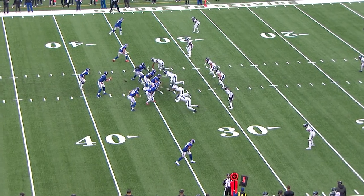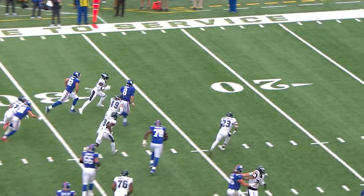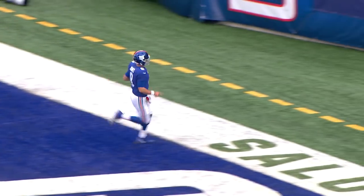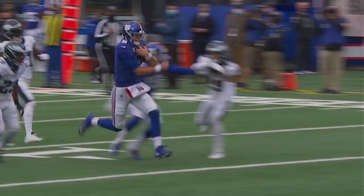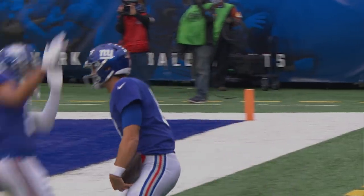Two receivers left, one to the right. Jones out of the gun — hand off Gallman, runs right in — no! Jones keeps it, he runs left to the 20, 10, 5, and he's in for the touchdown! 34 yards for Daniel Jones. He faked me out again. Jones faked to Gallman, went around the left end, and this time he doesn't fall down — it's a Giants touchdown.